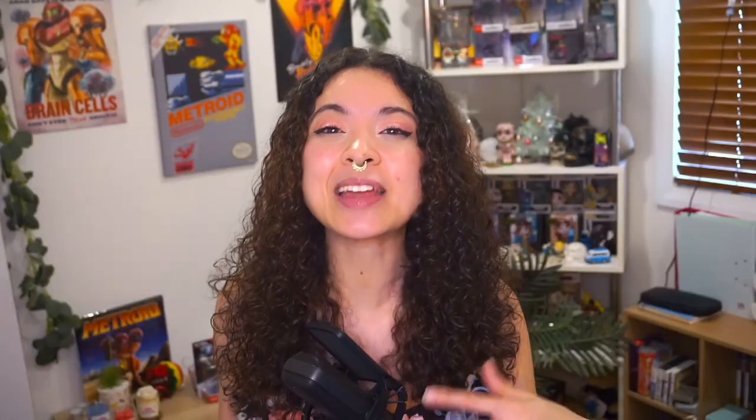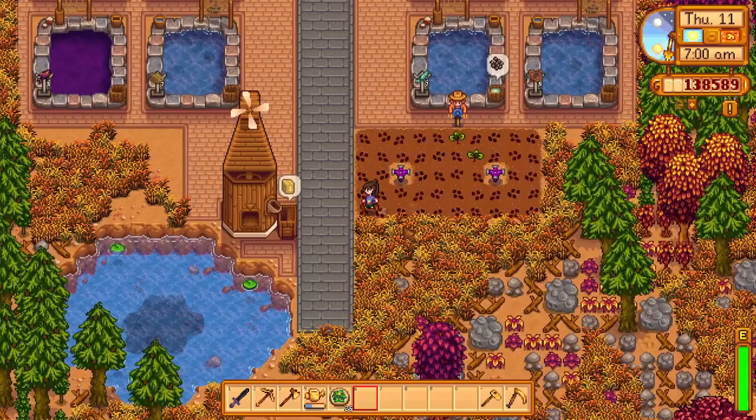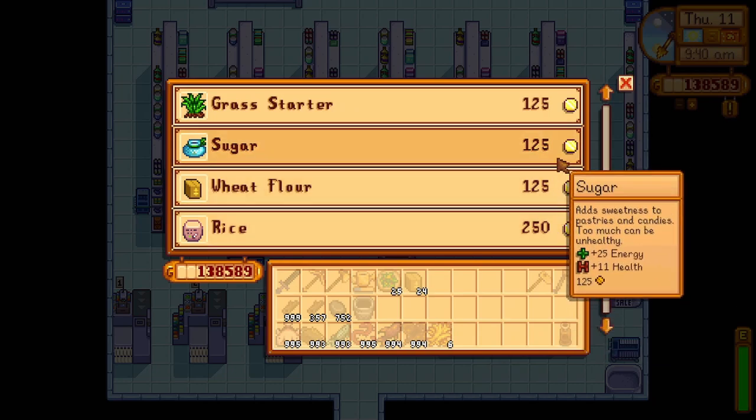The next building to consider is a mill, available via the carpenter shop for 2,500 gold plus 50 stone, 150 wood, and 4 cloth. The only reason to consider a mill is if you're producing a lot of wheat, beets, and unmilled rice, as they produce flour, sugar, and rice respectively. If you don't find yourself growing these crops, don't purchase a mill - the flour, sugar, and rice can actually be purchased over at Pierre's and the JojaMart, so save that space for something else.